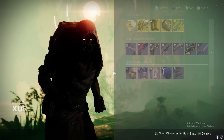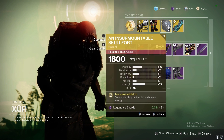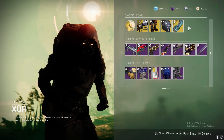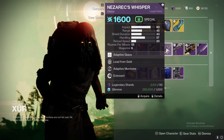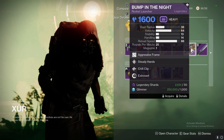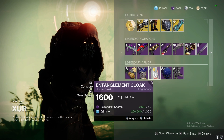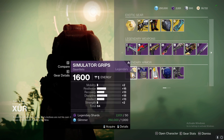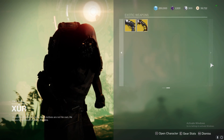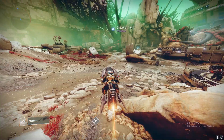Xur is in Watcher's Grave. Let's see what he has for exotics: the Coil Bombardiers, Skull Fort, Exotic Cipher, and an Aspect for weapons. Pretty good armor for the Hunter — the chest piece and gauntlets look decent. We don't have anything else good, but the Hawkmoon and the Dead Man's Tale are there, so they need to be played.